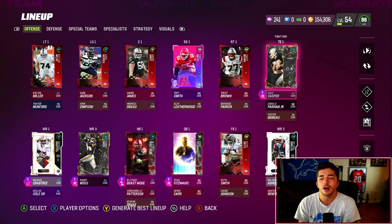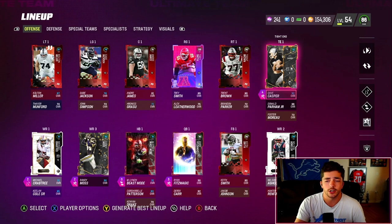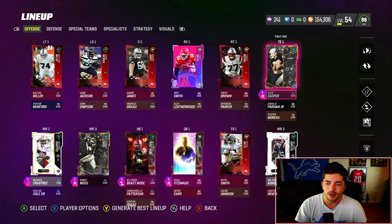Fullback — don't care about. At tight end, this is an interesting position. You kind of want the best baller here — someone who's big, who can run routes, pretty similar to wide receiver. If their AP works out well, preferably good AP. We have Dave Casper here, one of the fastest cards in the game. He's pretty much the same as what we're looking for at the wide receiver spot.